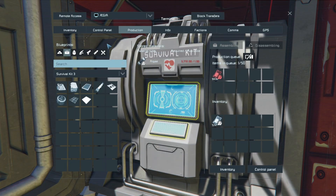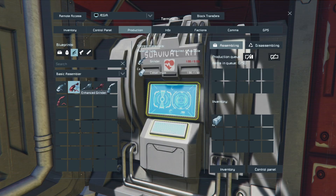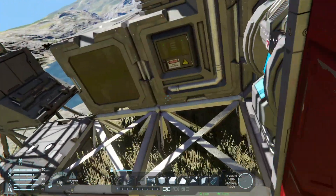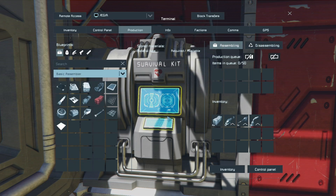Before we place or weld a single block, let's get a huge quality of life boost — we need faster tools. Head over to the survival kit and open the production tab. To upgrade your tools, you must place your current starter tools into the grid's inventory. The upgrade process consumes the previous tier to craft the new, faster one.